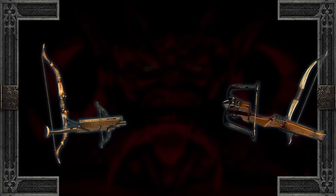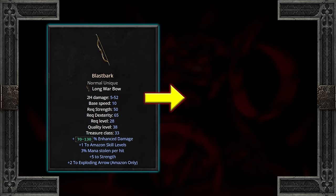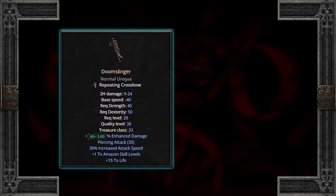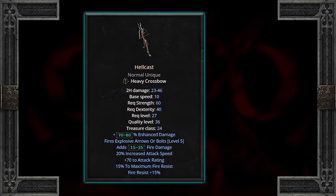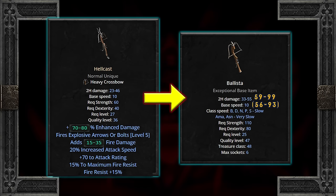Jumping over to some missiles — most will be dependent on your Amazon's build, but a couple will transfer pretty well. Blast Bark Long Warbow's damage transfers well, but is most useful if you're using Exploding Arrow. Same with Doom Slinger Repeating Crossbow — the DPS goes over well, but is most useful when taking advantage of its 35 piercing via multishotting or strafing. Hellcast Heavy Crossbow gets a solid DPS transfer with its 20% attack speed, but otherwise only the fire res will really carry over, as the exploding bolts will likely be overridden by your own skills at that point.